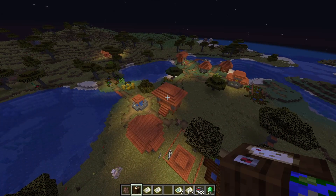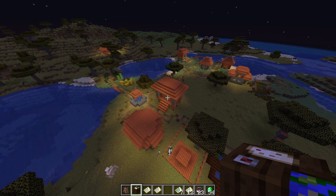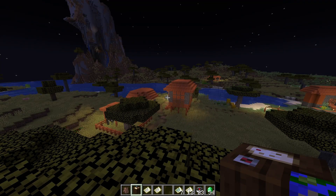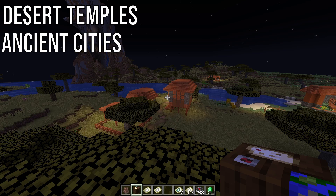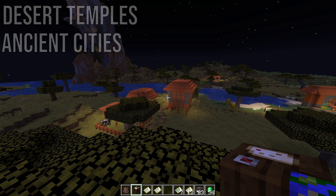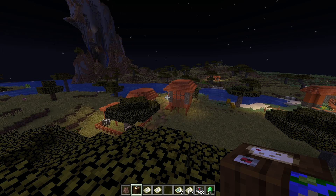I think the map feature should expand to some of the smaller structures that still have purpose, like desert temples, and possibly even ancient cities. While that might be a little overpowered, I think only certain villagers having access to a map like that — whether that be swamp or jungle villagers — would mean you'd still have to make the village yourself. That way it's not super overpowered and you might still stumble across them if you're lucky.